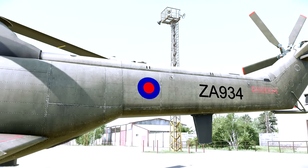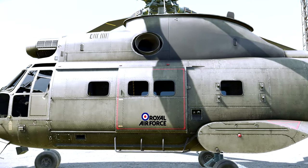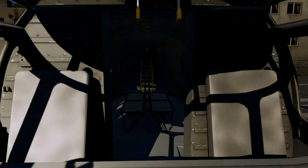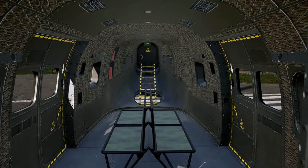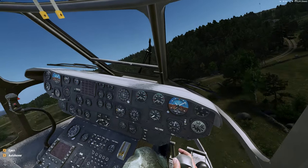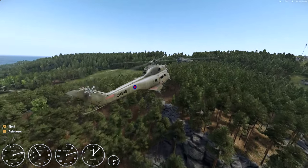The Puma HC-2 is a medium support helicopter that can carry a 12-man team and supplies. So if you're into UK milsim or just have a general interest in the British Armed Forces, I strongly recommend checking out Sierra Golf and their mods. You can find the mod and the creators in the description below.